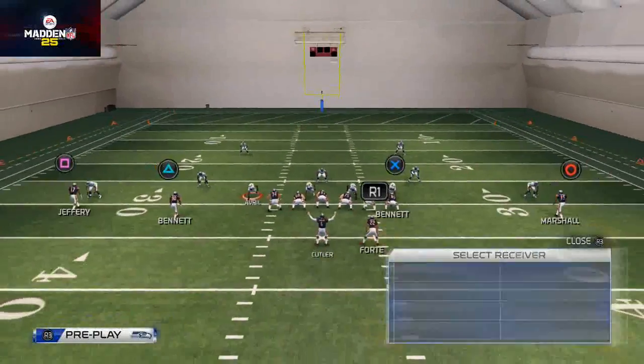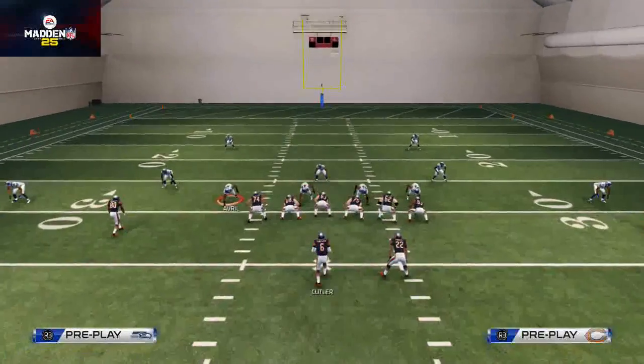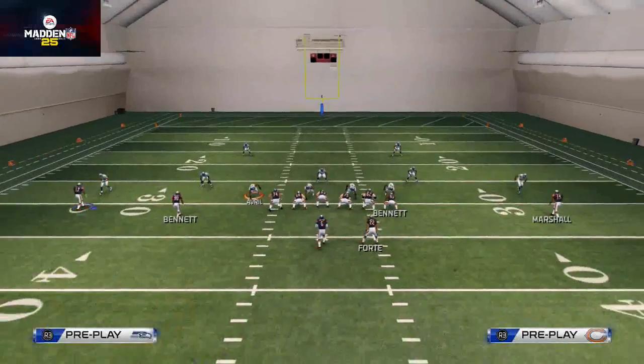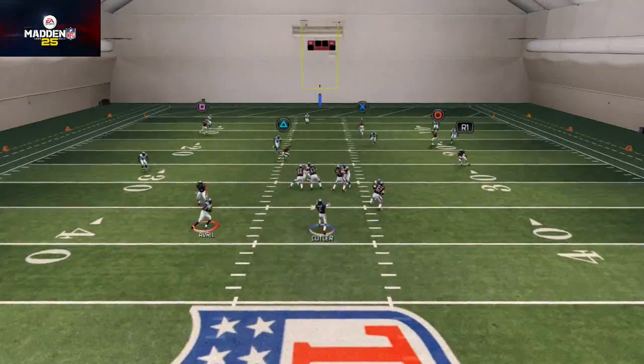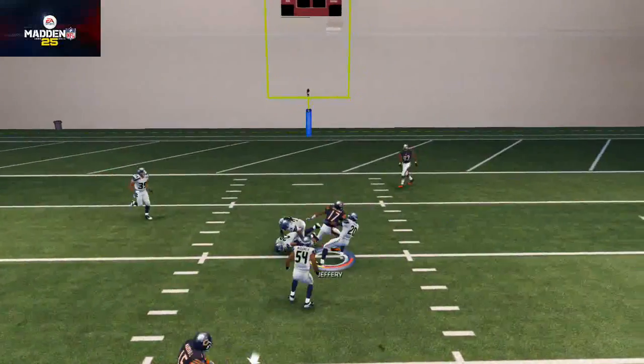Against cover three, Earl Bennett serves as a suck-down route basically, and the post route behind it does a really nice job getting open against cover three.